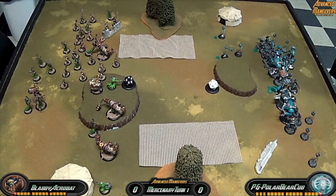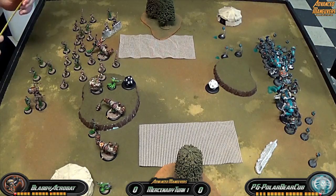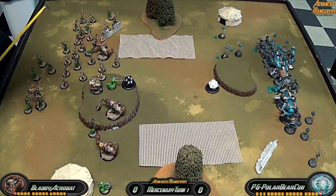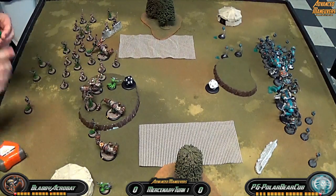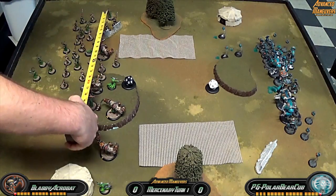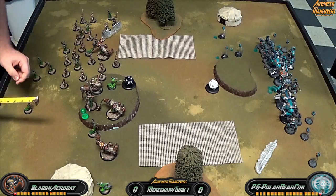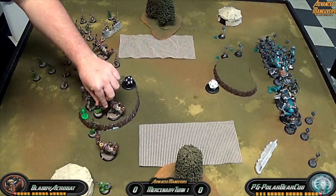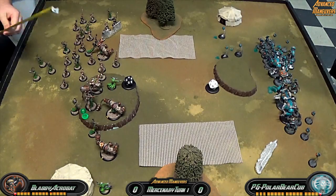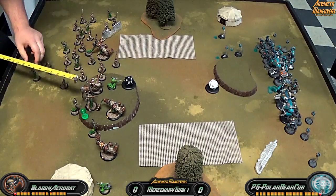Moving up my Bloat Thrall onto that hill so he can see what he needs to shoot next turn, hopefully. I'm going to walk up Exelon and put up Deceleration — so if he does end up shooting me, I have that plus two armor and plus two defense, which is always handy. I put up my other Agitator back there for later and move up my Overlords.